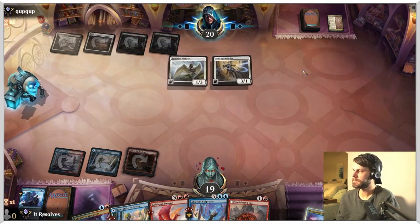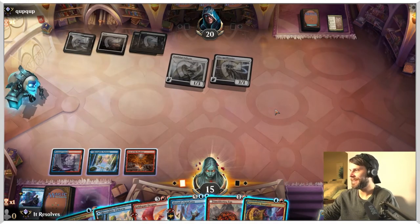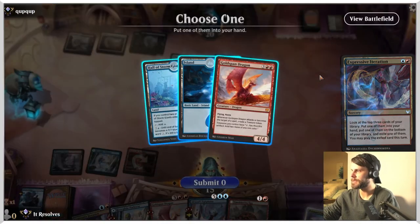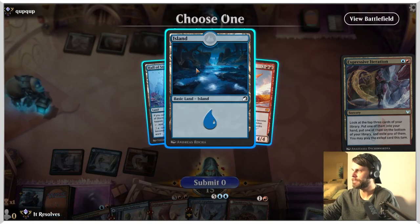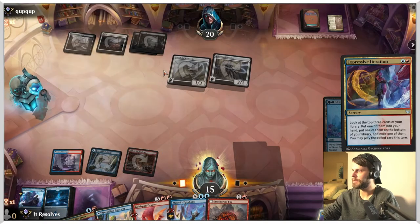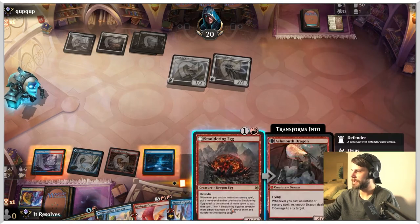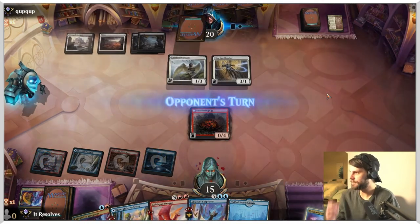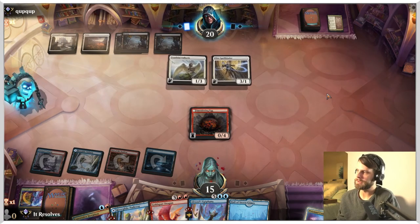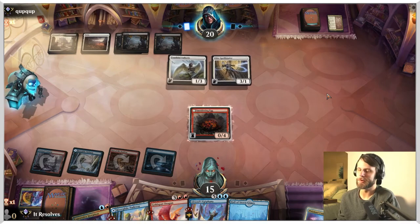The opponent might be a little frustrated because they're just kind of waiting. I'm going to Expressive Iteration here — we kind of need to get some stuff into our hand. Let's put this into the hand, put this in the deck, and put this there. That allows us to play this, and I'll just go ahead and get that Smoldering Egg out here. We're not going to leave up anything else — I don't really want to play an Iteration if we can't play a land off of it. You really only want to play one per turn; those get slightly worse the more you have in your hand.